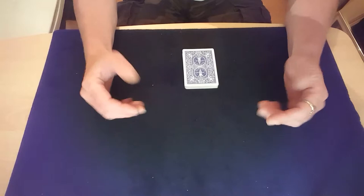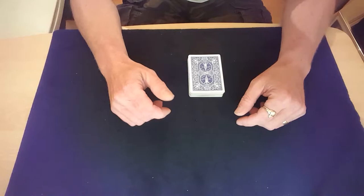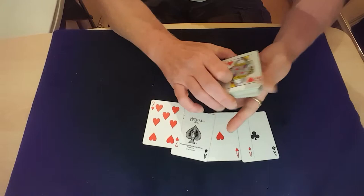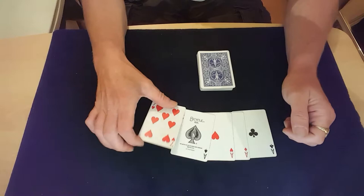I hope some of you have stuck around for this tutorial, otherwise I'm talking to myself as per usual. A nice little 4 Aces trick by Frank Garcia, and there is a slight setup to it. You can do it impromptu too if you want — you basically need your four aces and a seven. If you want to do it impromptu, just look through your pack and when you find the seven, cut it to the top.